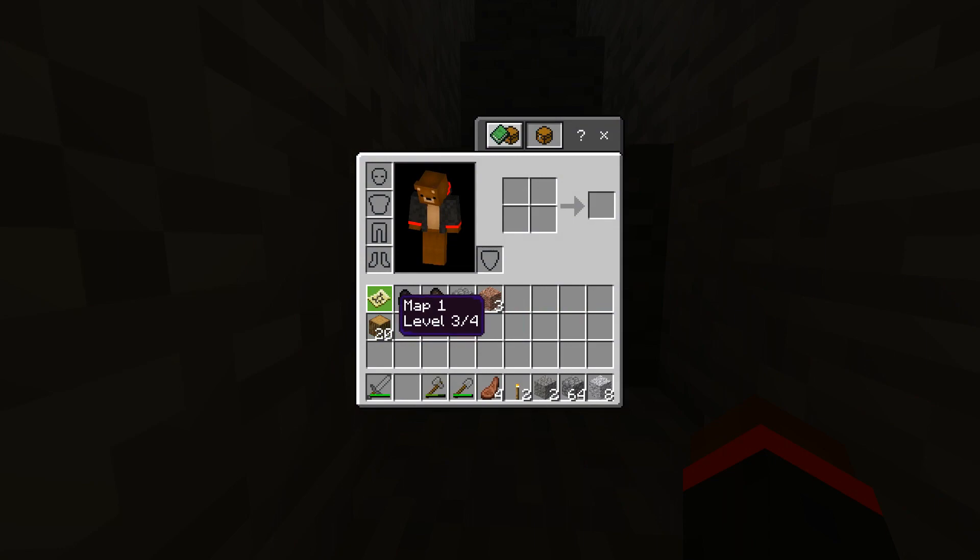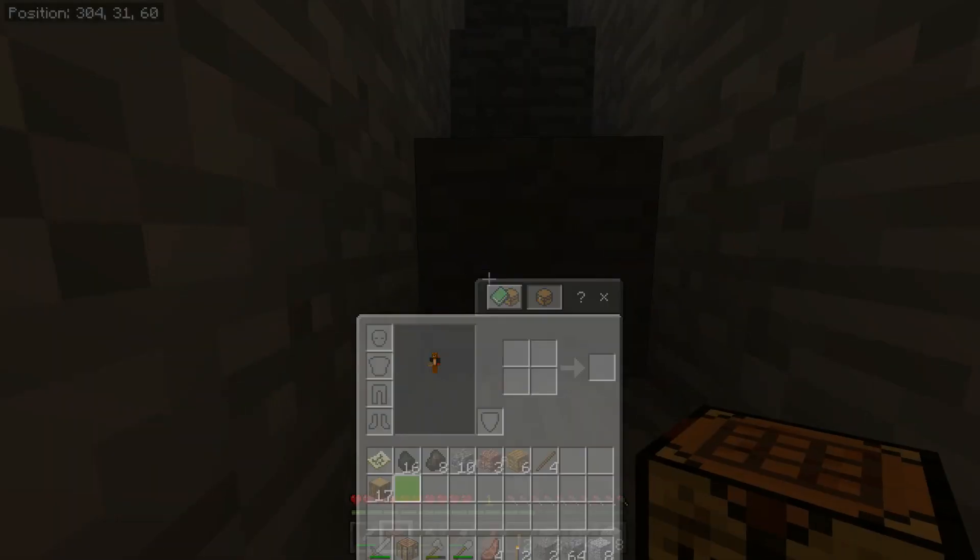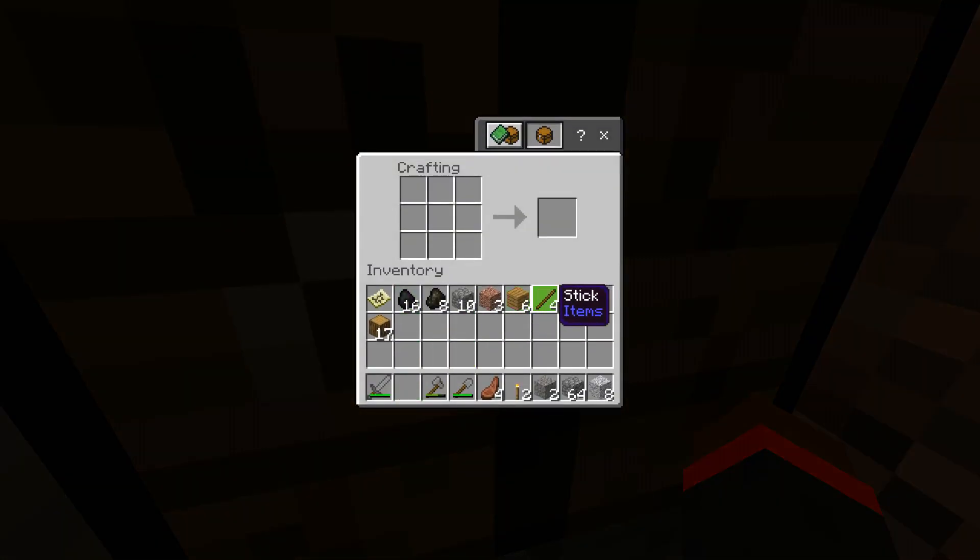Strip mining is basically just breaking blocks in a sort of tunnel so you can find stuff without going inside a cave, though occasionally you will run into a cave. This is why we brought the oak wood with us — as you can see, our pickaxe just broke. So I'm going to make another crafting table, some sticks, some planks, and make more stuff. You'll want a temporary crafting table when you're down here. I'll make a couple of pickaxes — you can make multiple at the same time using shift-click.